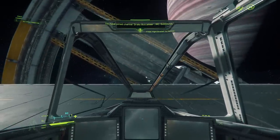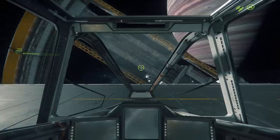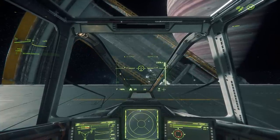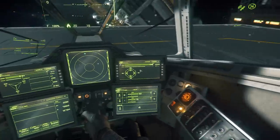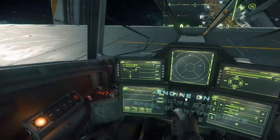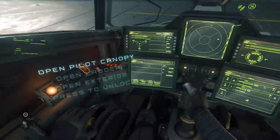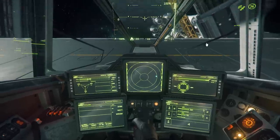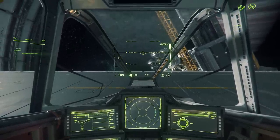Here you can see just how the struts obstruct the view of the pilot. Unfortunately, the Buc does not yet have the building blocks UI that some newer ships have like the Gladius. The Buccaneer has four MFDs and a radar in the middle. And in standard Drake fashion, it's lacking an ejection system. But let's see how it compares to other ships you might be considering.